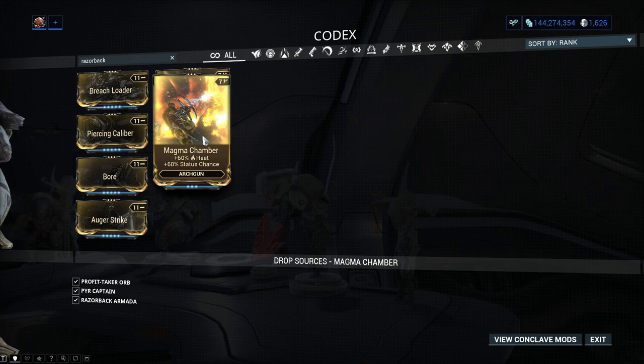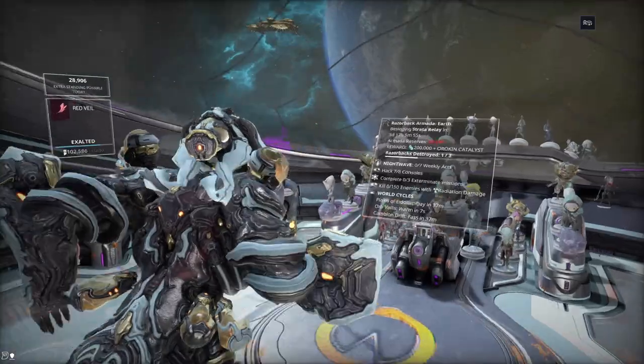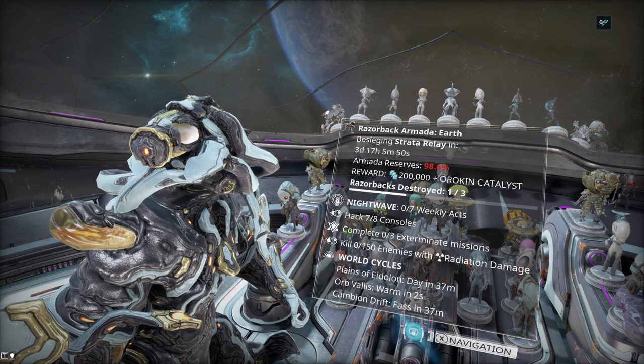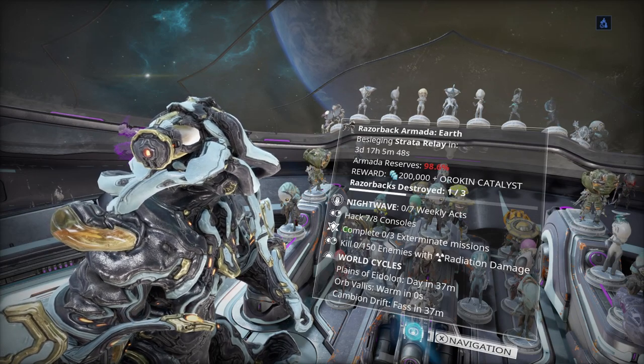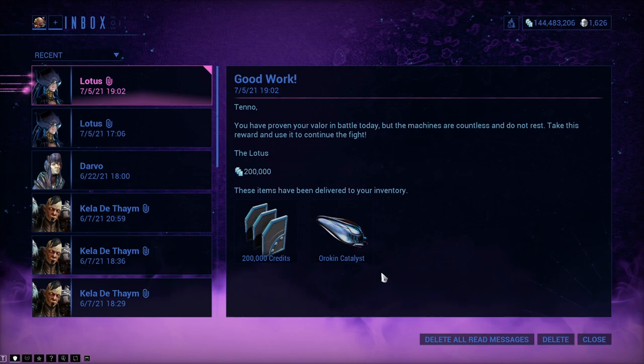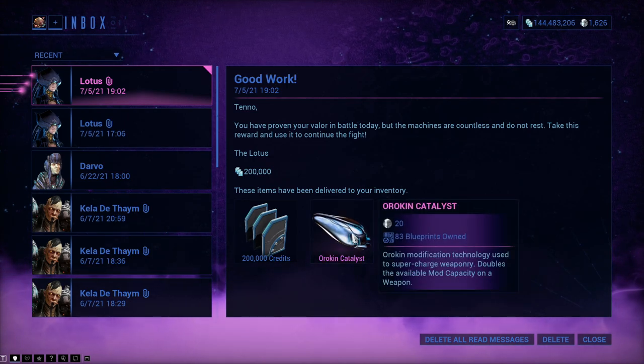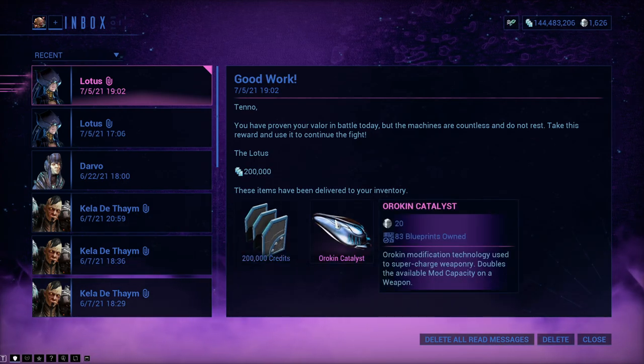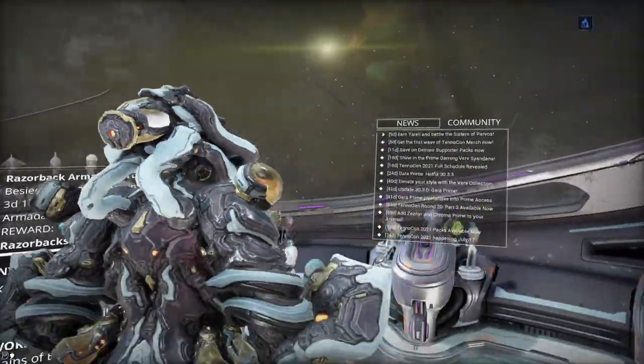You can also get it from the Profit Taker and from the Pry Captain. But Razerback is probably one of the easiest ways to get a hold of this, and it's worth doing too — saves the relay anyway. Plus, you get an Orokin Catalyst and 200,000 credits. You do have to do it three times, so rinse and repeat. After you've done the third one, you obviously get the inbox message with your Orokin Catalyst and your 200,000 credits.